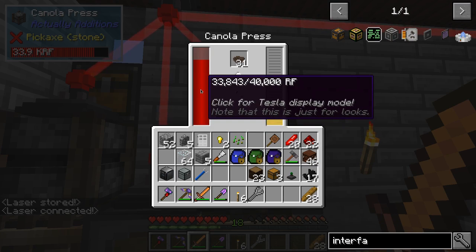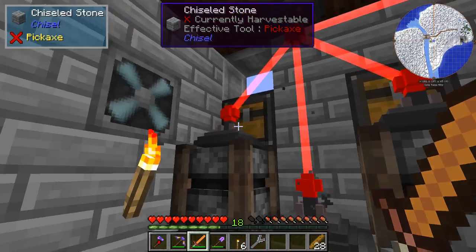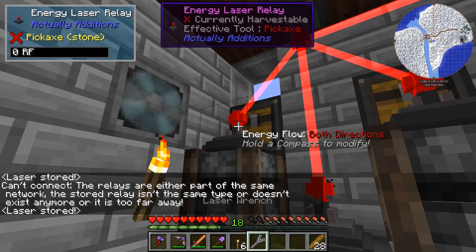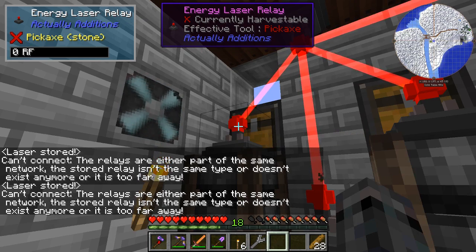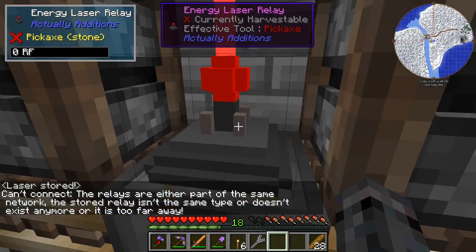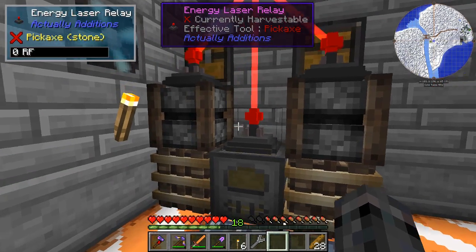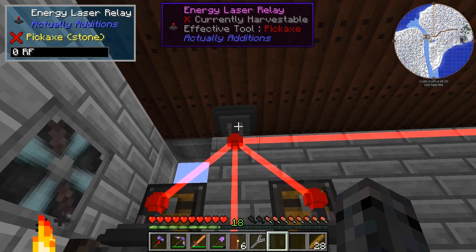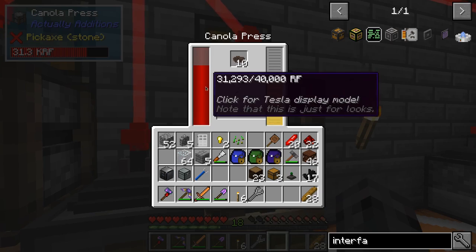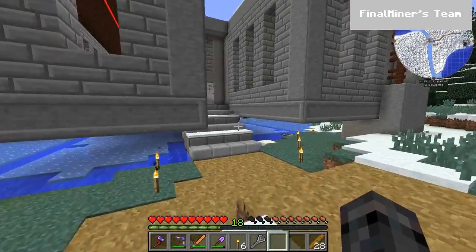This fellow doesn't even have an energy laser on top. There we go. I can't tell if that's getting charged at all — kind of hard to tell. I don't think there's a way to right-click interact with those. There may be a way to make them only accept power or only send power. Maybe these are set to only send power. We'll have to check the manual really quickly.